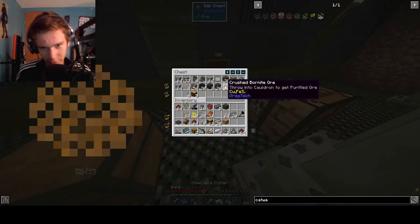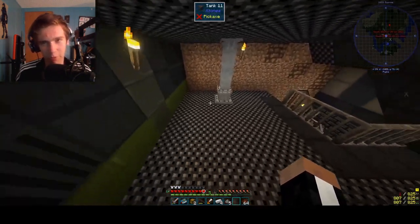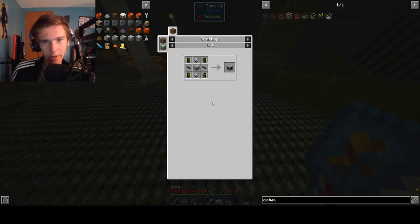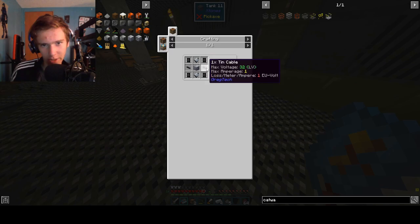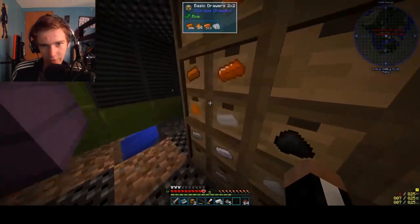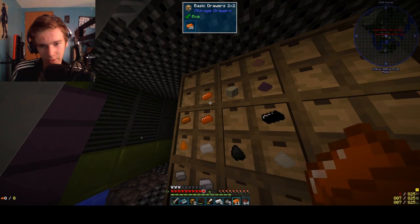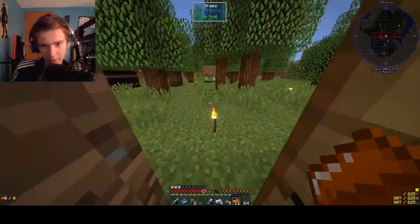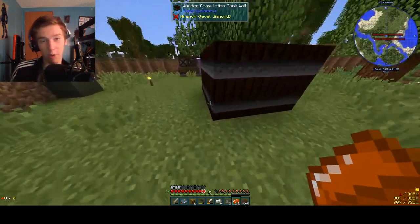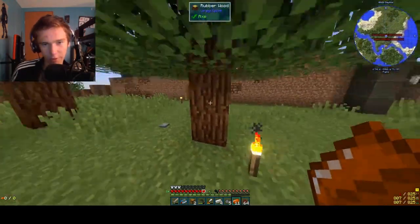I guess wire cutters are in here. Yep, just where I expect them to be. Of course, I also got all the other building materials and stuff we're going to be using in the future. And I should probably dump these guys in there as well. So this centrifuge needs a bunch of these circuits and that red alloy stuff, which we haven't really been making. I haven't kept up with that. So we will need to make some red alloy.